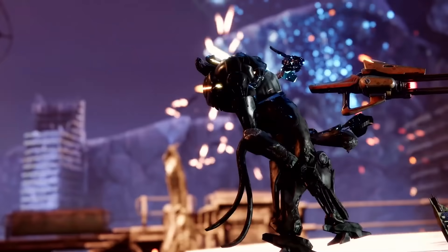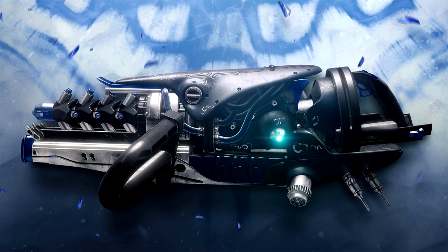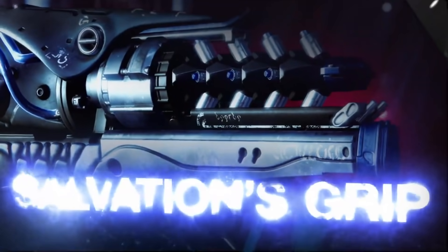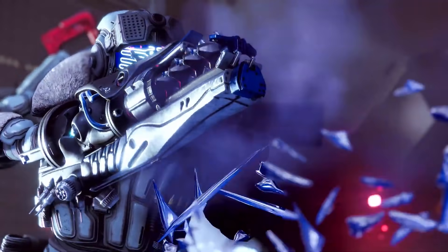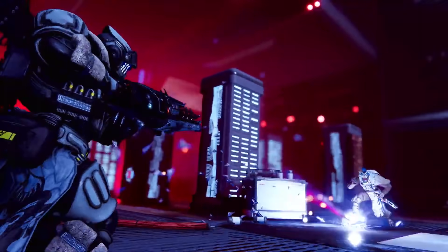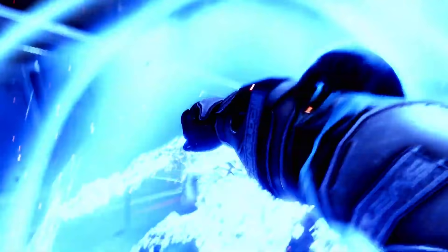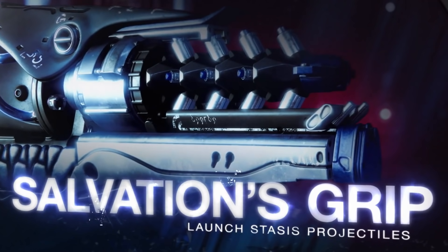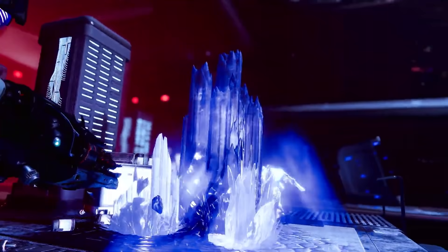The last exotic weapon showcased today was a new exotic grenade launcher called Salvation's Grip. What this weapon does is that each fired projectile will create stasis crystals that will freeze nearby targets. Charged shots increase the amount of crystals created and the freeze radius. So it's basically a mobile stasis subclass — who needs to pick the new stasis subclass when you can bring Salvation's Grip and just freeze everything by shooting it? Those stasis crystals are physical objects in the world, giving this thing so much versatility. You can use it to create cover if you need to heal, or block off a choke point.